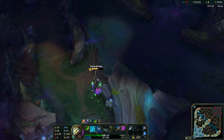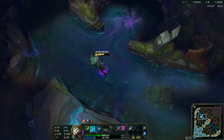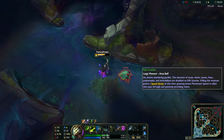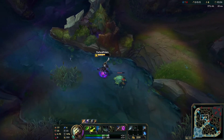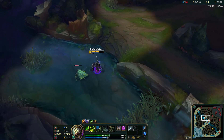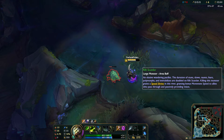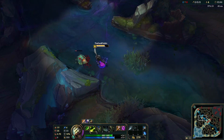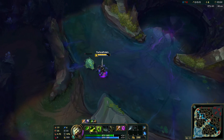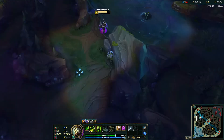You basically just want to smite the Gromp or the Krugs to get your buff, and then come over here after you take your buff - either red or blue - and then take the Rift Scuttler. What this does is gives you time to regen your health and mana if you got blue buff, and it also gives you health back at the end even after you wait a bit for the regen.